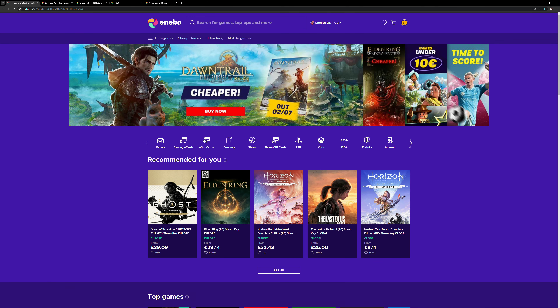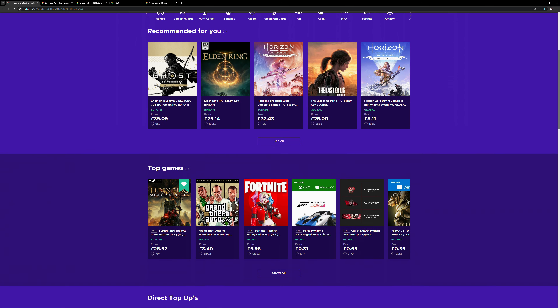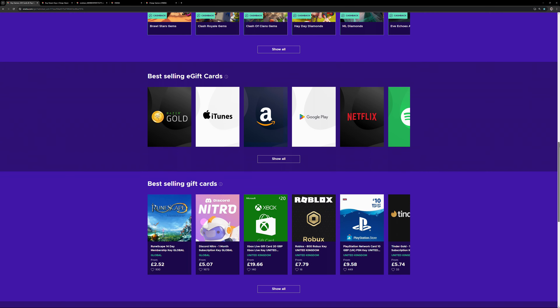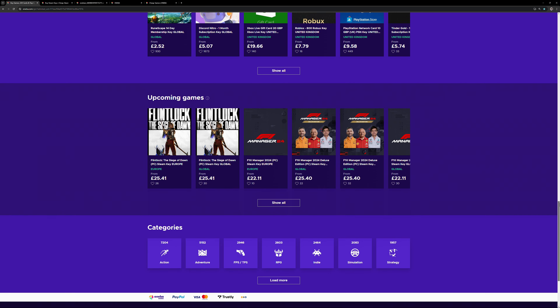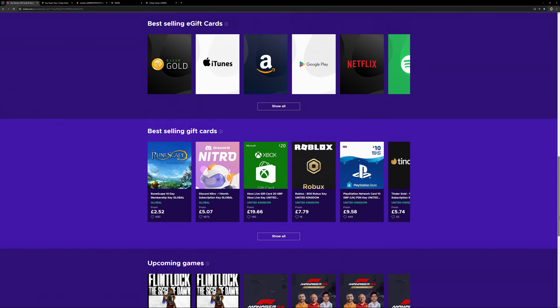Today's video is brought to you by Aniba.com. Aniba.com is a digital marketplace with over 20,000 digital products. With an ever-expanding library, it's the go-to point for all your gaming needs. Aniba will bring you the hottest deals in the market on titles new or old, and with an excellent Trustpilot score, you can buy with confidence.